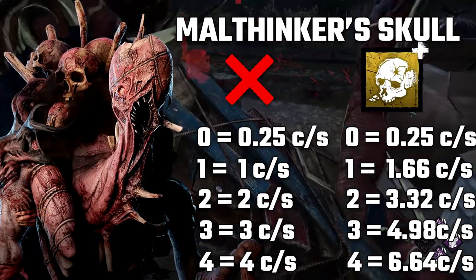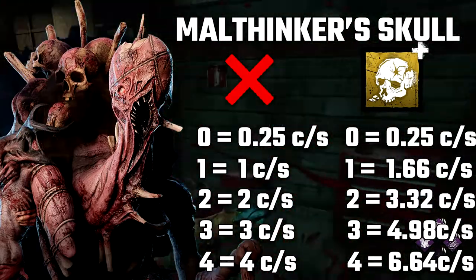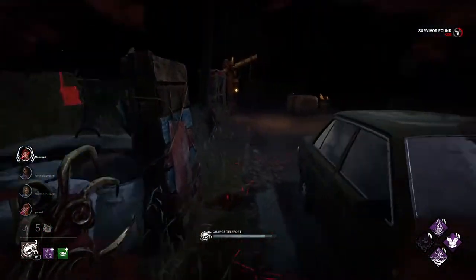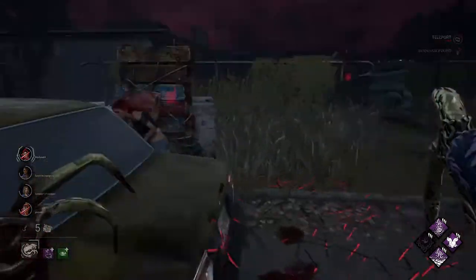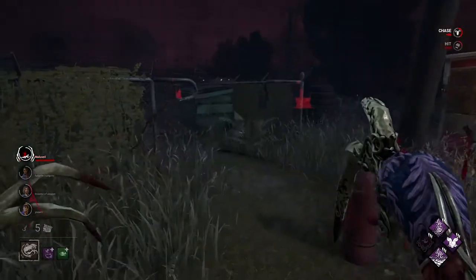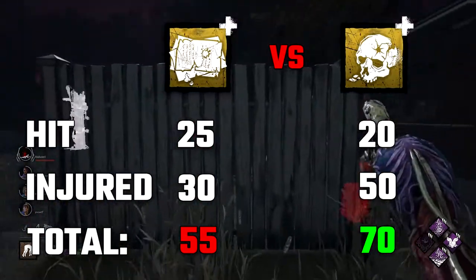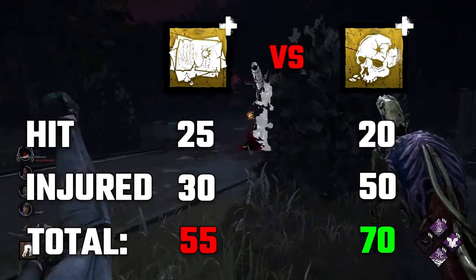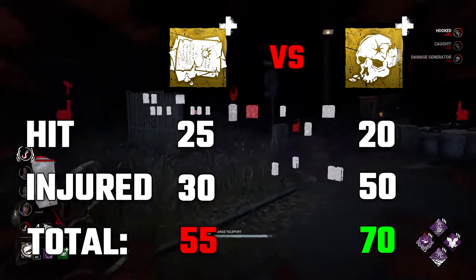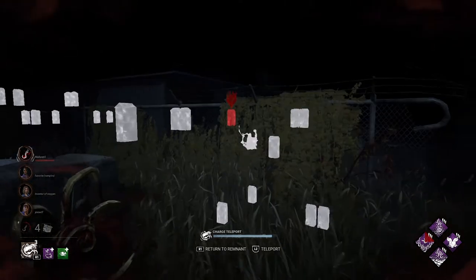Malingerer Skull increases the nightfall meter charge rate when survivors are injured by 66%. This is the best add-on for the Dredge. From an injured survivor you normally get 1 charge per second; with Malingerer Skull it becomes 1.66 charges per second. For example, if a survivor spends 30 seconds healing, with Malingerer Skull you'd get 70 charges total — 20 for the hit plus 50 for 30 seconds of being injured. With Burnt Letters in the same scenario, you'd only get 55 charges — 25 for the hit plus 30 for the injured time. So Malingerer Skull is much better for farming nightfall charges. With all survivors injured, you can get nightfall in just 45 seconds.